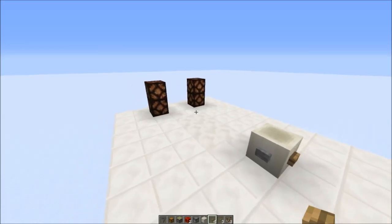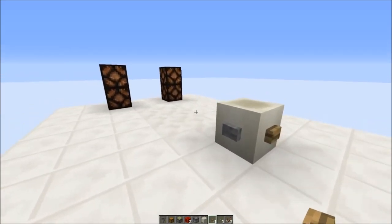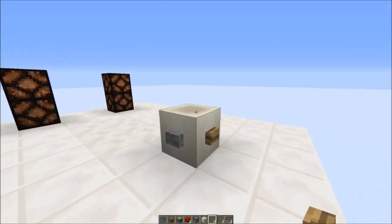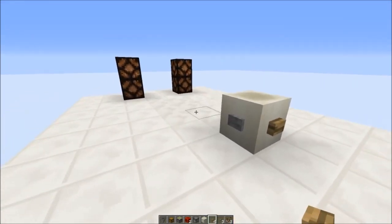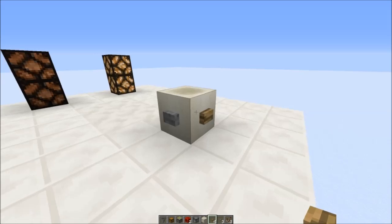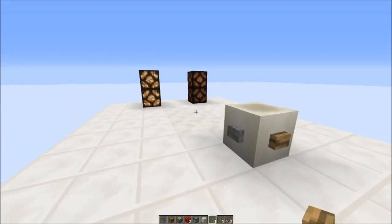Hello everyone, today I got a basic redstone construction for you. I call this a button differentiator. Depending which button you press from a single block, you get an output either on the left or on the right side. When you press the wooden button you always get an output on the right, and the stone button on the left.